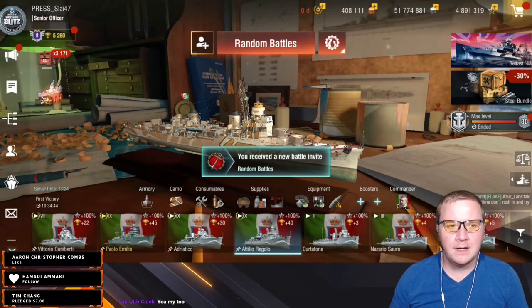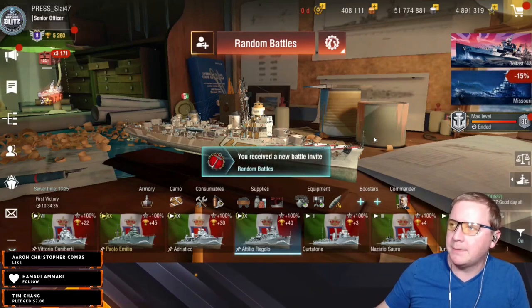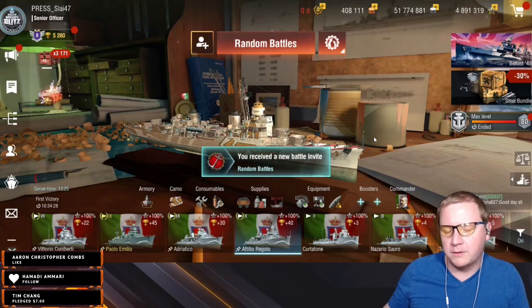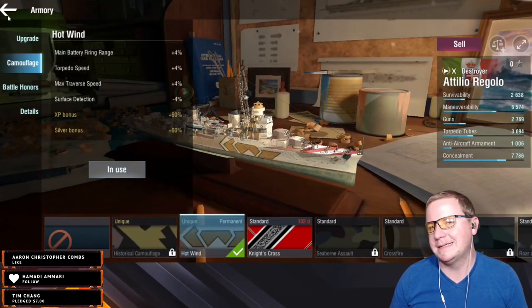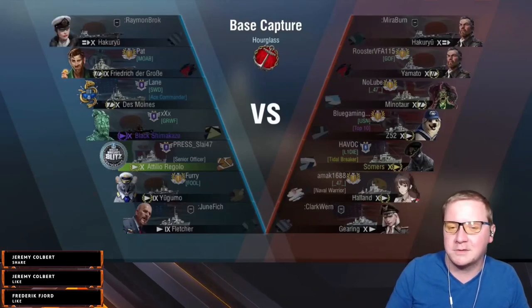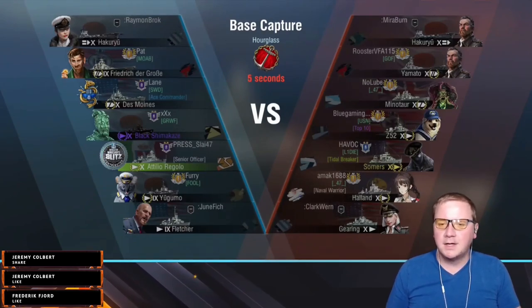The only issue with the guns is they have no range — only about 7.8 to 7.93 kilometers. Luckily they have pretty decent surface detection, and these torpedoes are 60 knots. The event starts tomorrow, then about two weeks out we get the Schlieffen line, and roughly a month after that this Italian DD line would probably come out. The historical camo choice between torpedo range and torpedo speed — torpedo speed is the better upgrade overall.